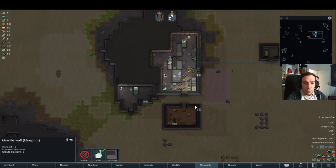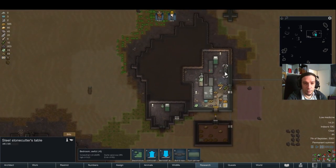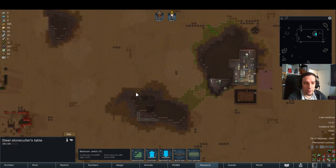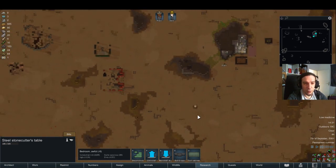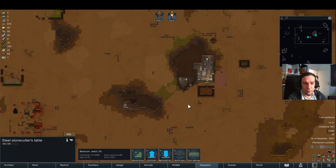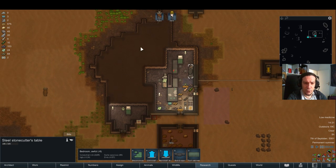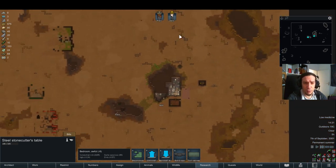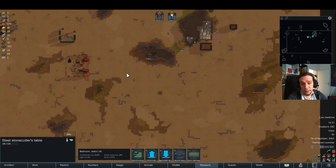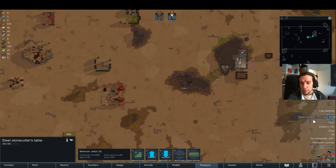This area here will be the next point where I'll be putting up the Stonecutters Workshop, because I want to cut the stones as close as possible to the area where I want to build. It's also about time to clear out this cave here. This is going to be the absolute outer border of my colony, so I don't think this will be a living quarter anymore in the long run.